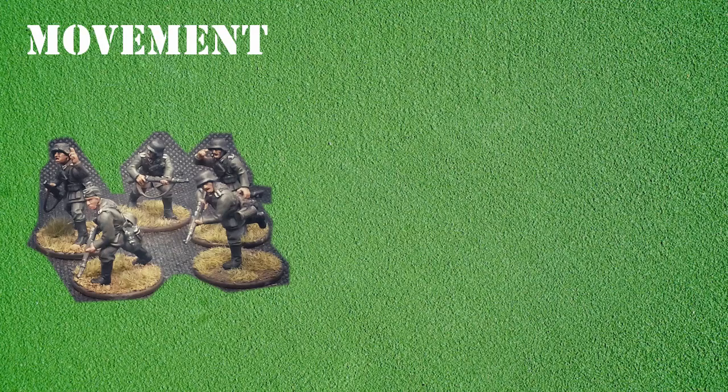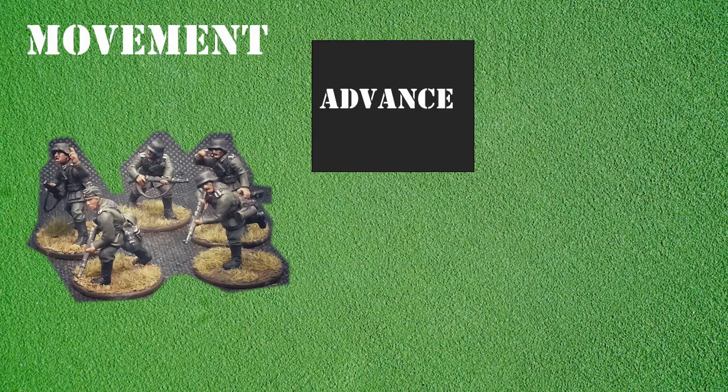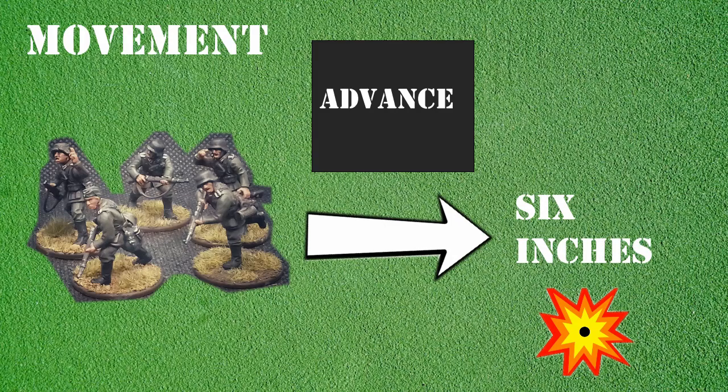Let's start with infantry. You can issue two orders that will allow your troops to move: advance and run. If an advance order is assigned, the section can move up to six inches in any direction and can choose to fire at the end of their move if there is an enemy unit in range. While moving, the section can make any number of turns as long as they don't exceed the six inches of movement.